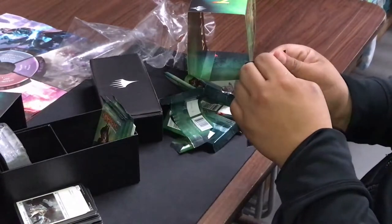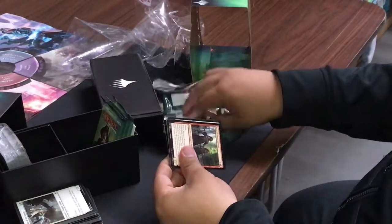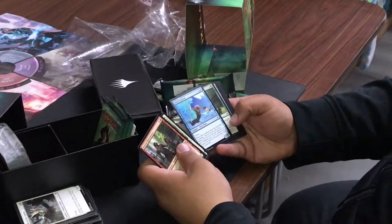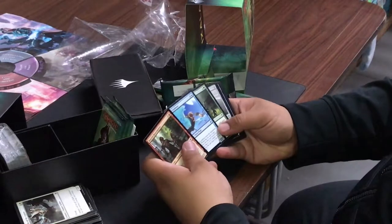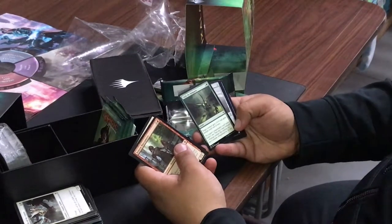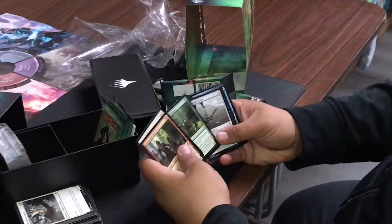What build are you going for? I'm going for Naya Dinosaurs — realistically I just like pulling packs. Looming Altar, I keep pulling that. Siren Lookout explores — that's a nice one. Crash the Ramparts: for three mana, target creature gets plus three plus three and trample. That's basically Overrun for all you old-school Magic players.